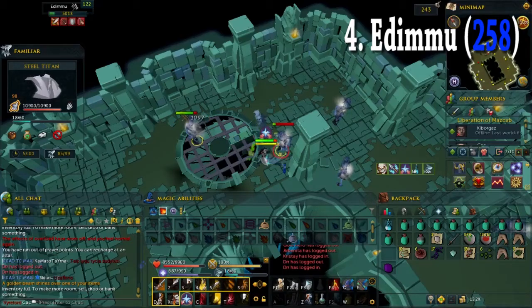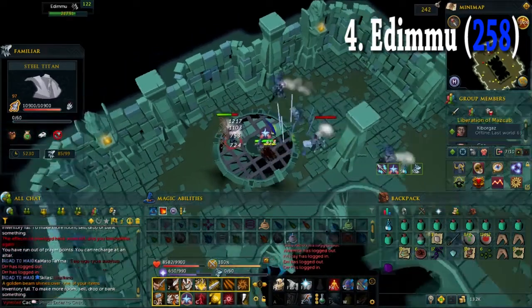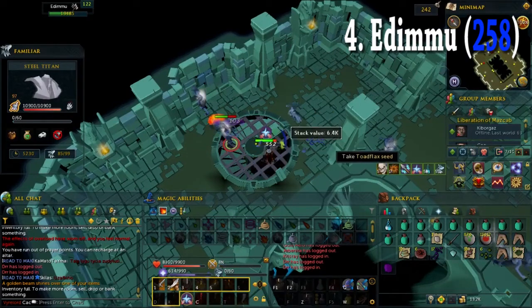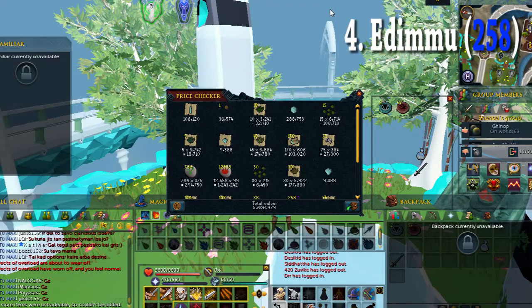My fourth task was 258 edemu. I guess this is a treat because edemu was not a common slayer task on this episode, so I kinda enjoyed it. It was a great time spent and I managed to get 5.6 million GP. It took me around 80 minutes, so it was kinda decent.